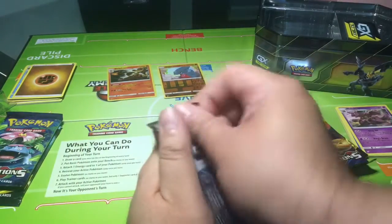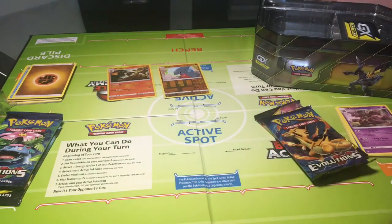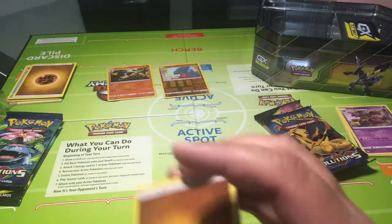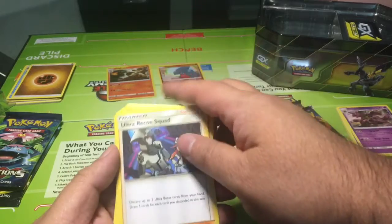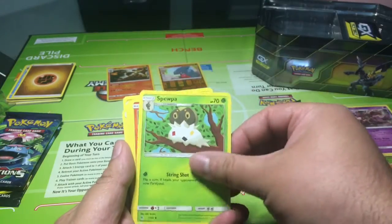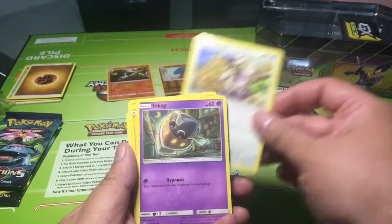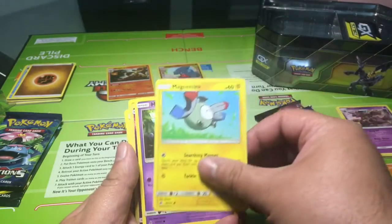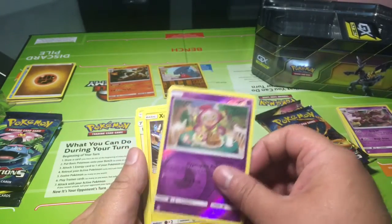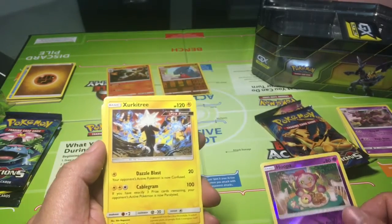Let's see what she gets for Forbidden Light. At the end of the videos I will put down the hits for everyone so you can see. Her pack has Fighting Energy, Ultra Recon Squad, Yellow Sync, Espurr, Lileo, Furfrou, Inkay, Magnemite, Honedge, a Reverse Holo Hoopa, and an Ultra Beast Xurkitree.